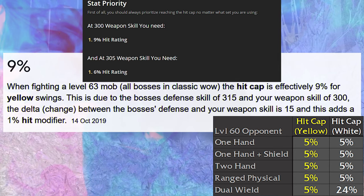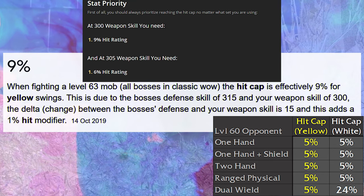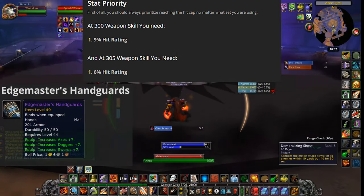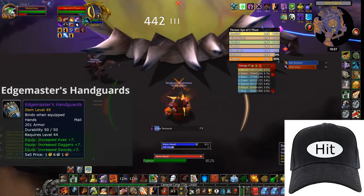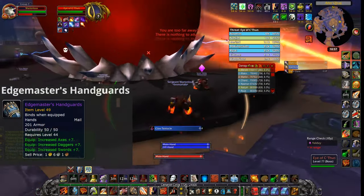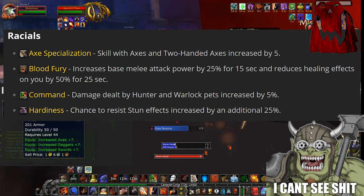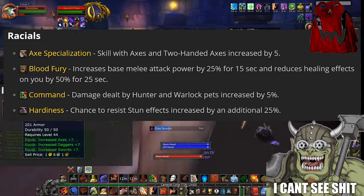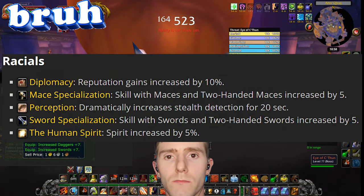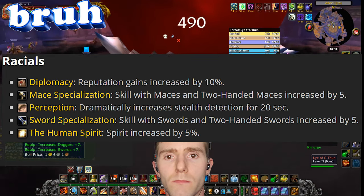Effectively an item with five weapon skill is worth three hit, and you've also got the added bonus of the glancing blow damage reduction. There is some value in going above six percent if you're dual wielding and hit capped. Edge Master's Handguards are extremely good and effective, and if you can afford them as a melee I would definitely recommend them if you're using axes, daggers, or swords. Certain races in the game, such as humans and orcs, will get natural bonuses to weapon skill.